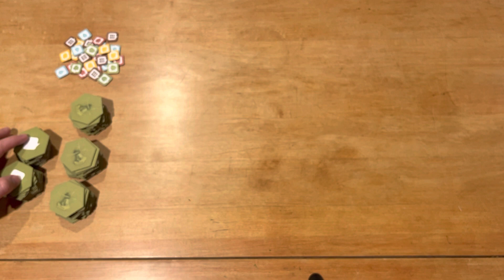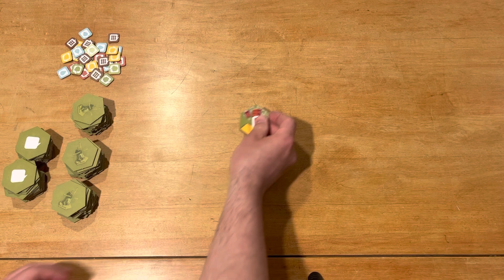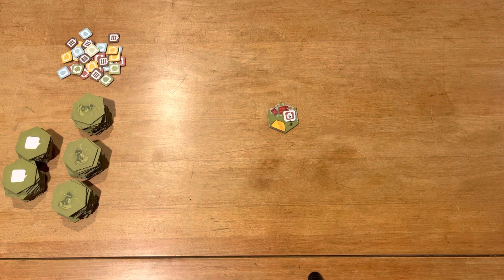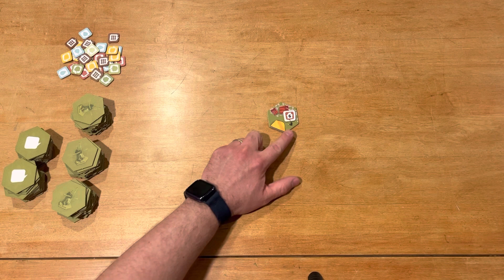The first thing you do is draw three task tiles. When you draw a task tile, you flip it over and see what task category it has. You then flip over a task category card, put it on there, and place it out on the board. Any side of any tile can line up, but you're trying to match tiles with matching sides to complete tasks.